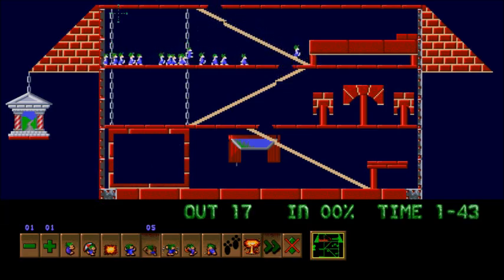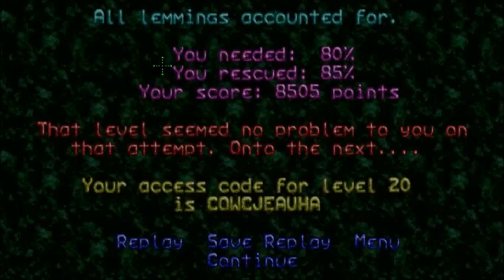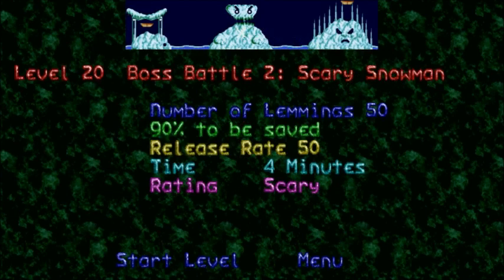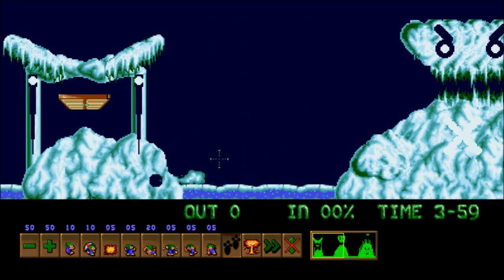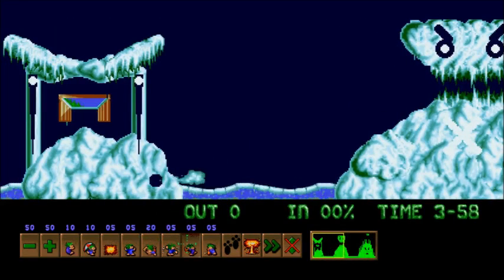I took a little bit of Spanish in high school — don't remember much, but I knew all of these words except lemming. I had to look up the word for lemming — it was pretty much the same. Time for the coolest boss in the game — pun alert. Boss Battle 2: The Scary Snowman. 50 lemmings, 90% to be saved, 50 release rate, 4 minutes. I did not remove the traps in the guy's mouth — if you walk into a giant evil snowman's mouth, of course he's going to kill you. You actually have to work with two hatches at the same time, and it has some of the most amazing music in the pack.